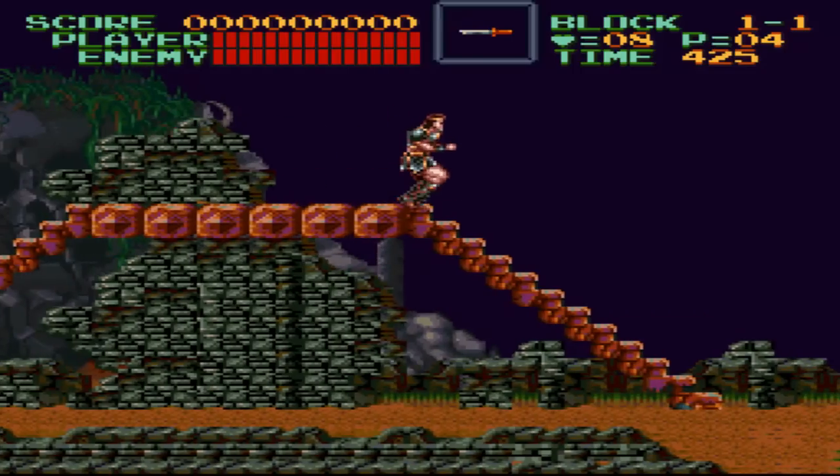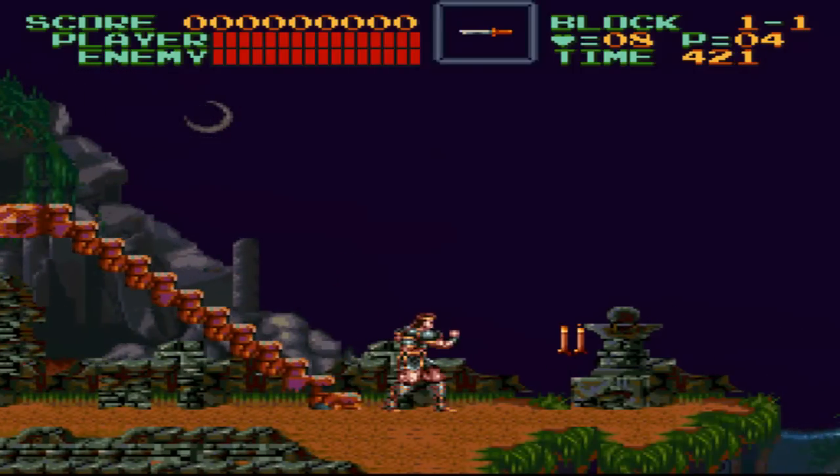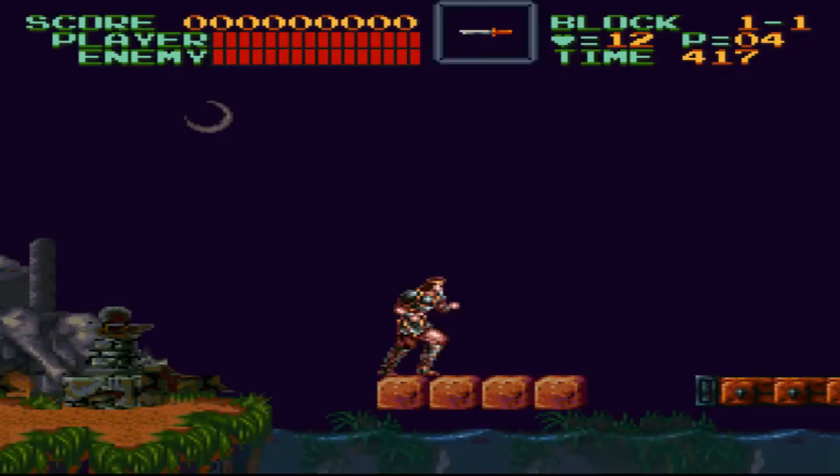The candles always give you something good, like hearts — which do not refill your health but give you ammo for your sub-weapons — like this knife or dagger. If I press, I think this... yes, you can throw it, and then get a big heart which is 12.